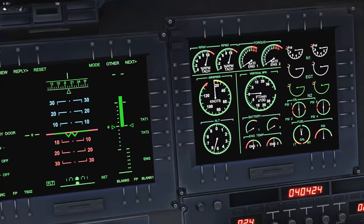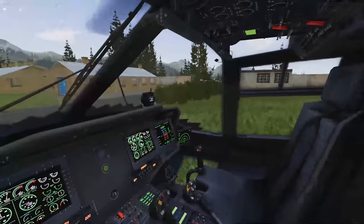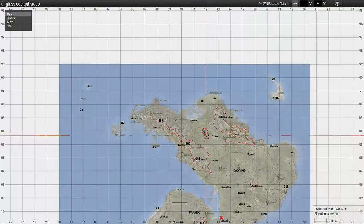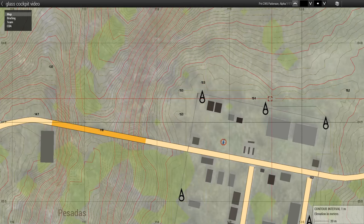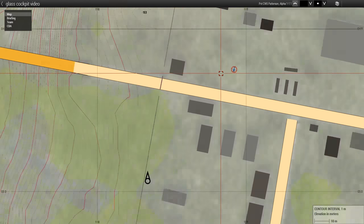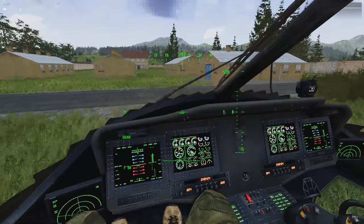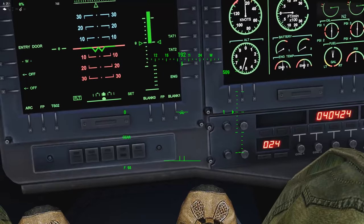The altimeter is showing about 550 feet, but we're sitting on the ground — that's because it's showing altitude above sea level. This area of Posada military camp in northern Stratis sits at about 153 meters above sea level, which translates to roughly 500 feet. Firing up the helmet mounted display confirms 509 feet above sea level, so that number is a little off but that's okay.